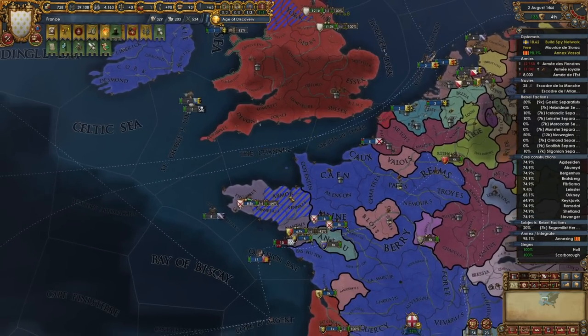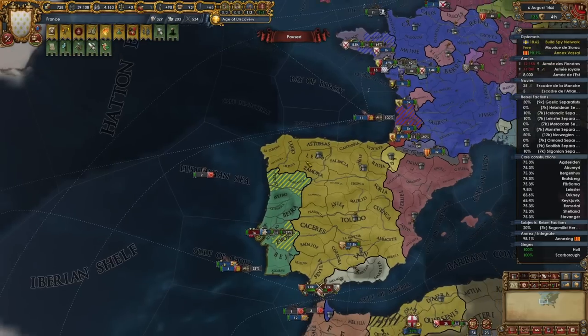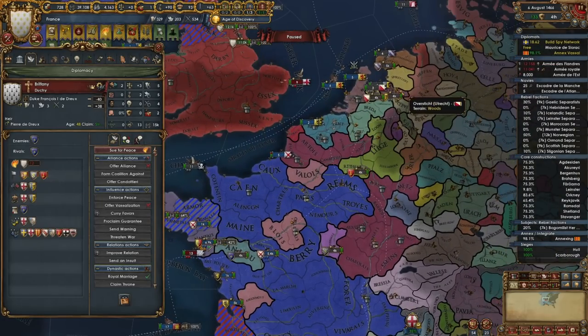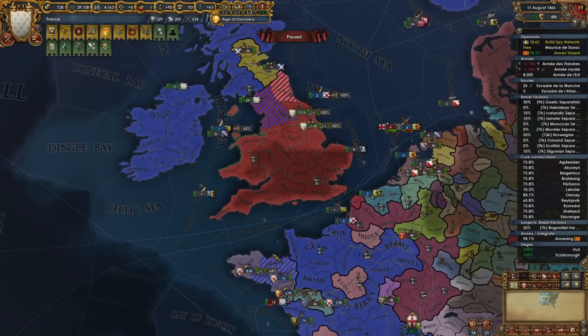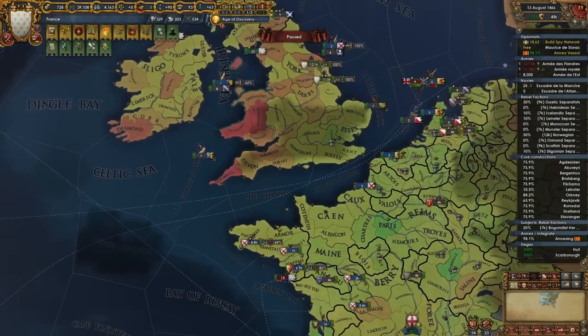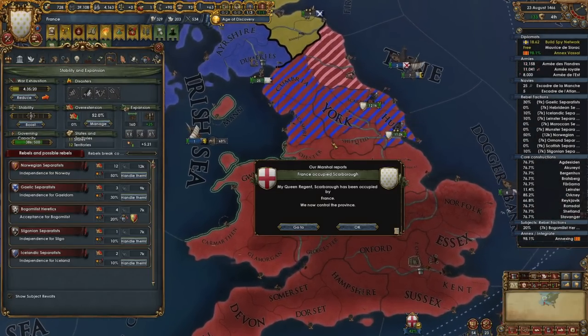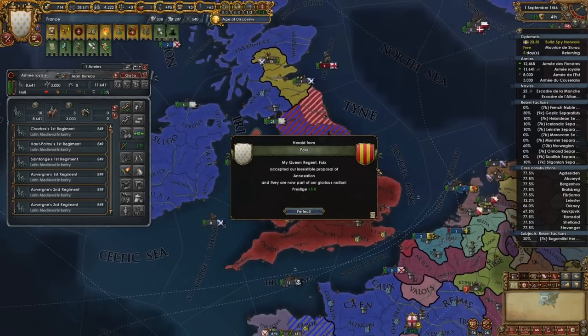10 AE impact reduction is juicy! No coalition — you love to see it folks. Obviously we're going to have to siege down London and whatnot. We will separate peace out Portugal and Brittany and I will have them break their alliances. Obviously if I can fully annex Brittany eventually I will — there's a decent bit of development over there and the AE from Brittany is not insignificant.